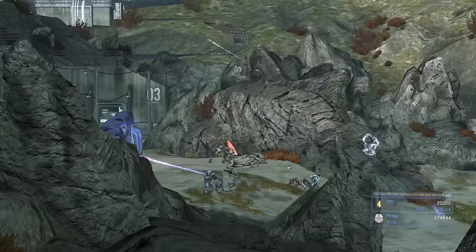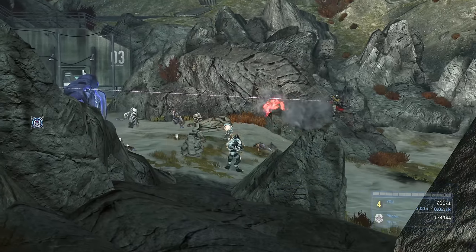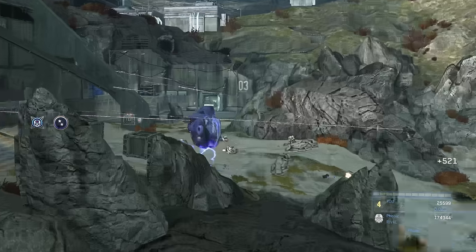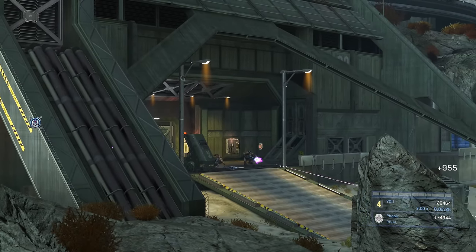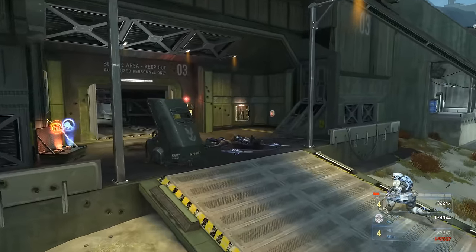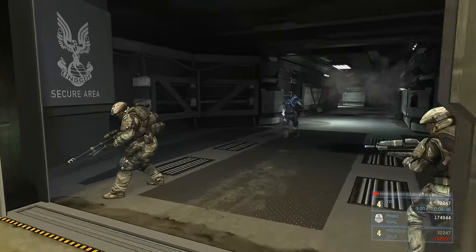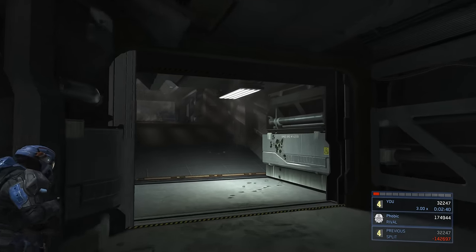Noble Team does a pretty good job distracting these guys — they don't even look at us most of the time. Be aware of the concussion rifle-wielding elite, but he looks dead, so never mind. Be aware of those needler rifle-wielding jackals; they're usually closer to you on the rock, but sometimes they move position.